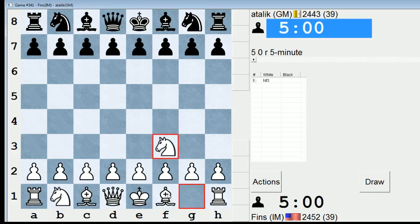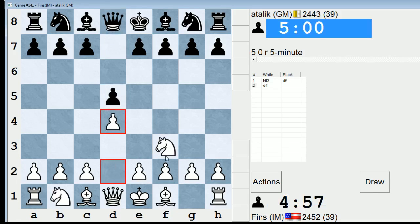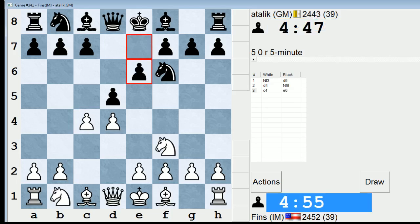Hey guys, I'm playing GM Metallic again, this time in the 5-minute pool. We just played in the 3-minute pool and he was experiencing some connection issues and I ended up flagging him. So now we're doing a much more civilized time control — 5 minutes each. So maybe this will produce a higher quality game. Looks like he's still lagging though — more lag issues from him.